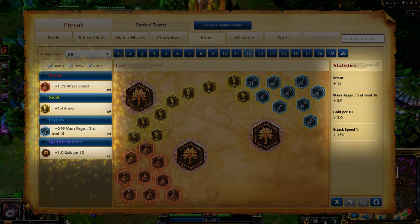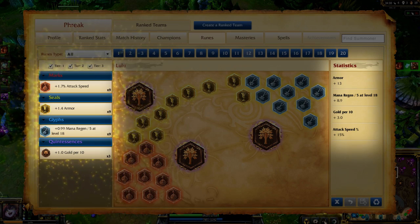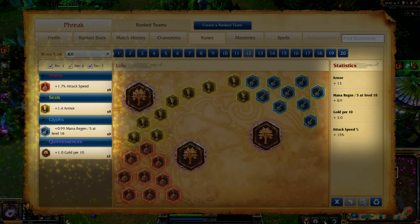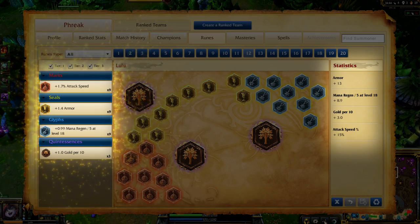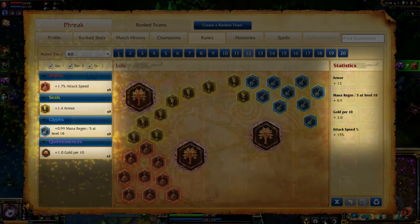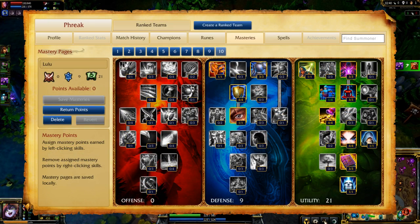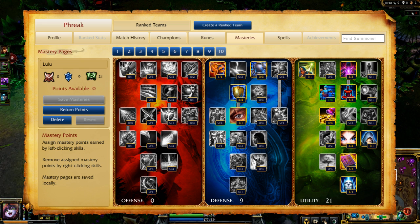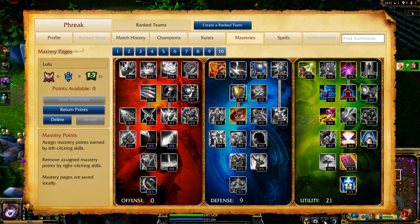For runes, I want to maximize landing harassment and late game scaling. Because of this, I take attack speed marks, flat armor seals, mana regeneration per level glyphs, and gold generation quintessences. My masteries serve the same goal of early power while growing into late game. I go 0-9-21, focusing on armor and health in defense, plus mana regeneration, movement speed, gold, experience gain, and cooldown reduction in utility.